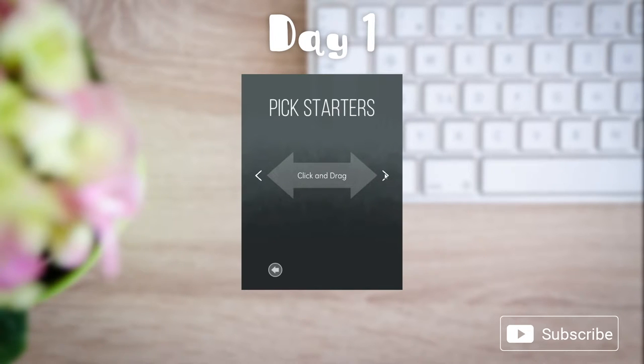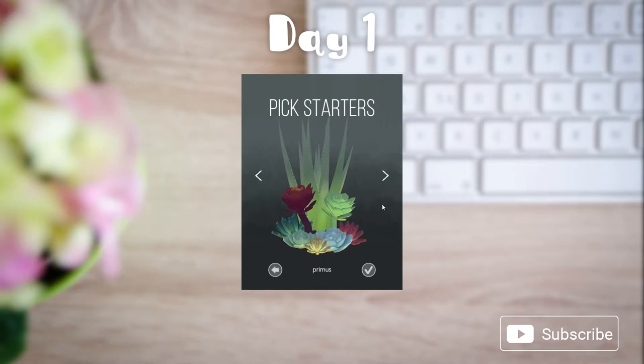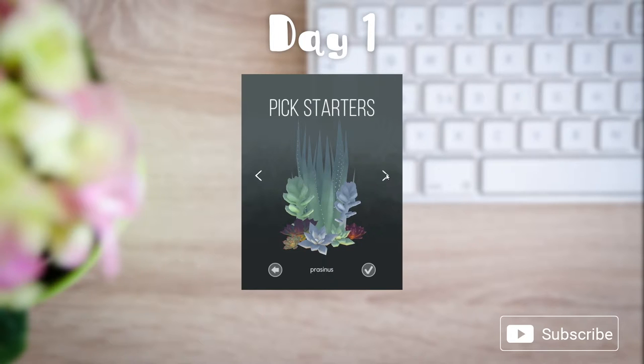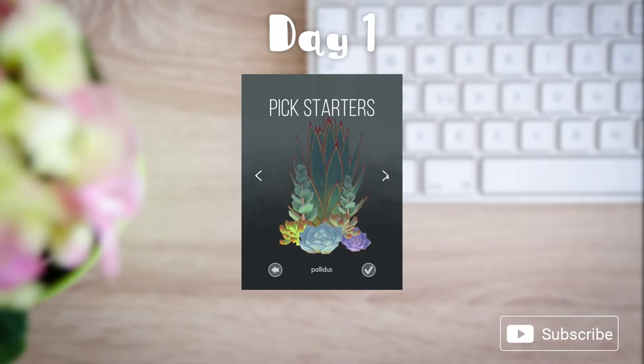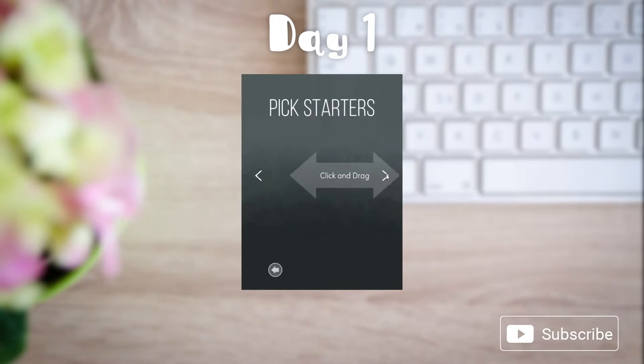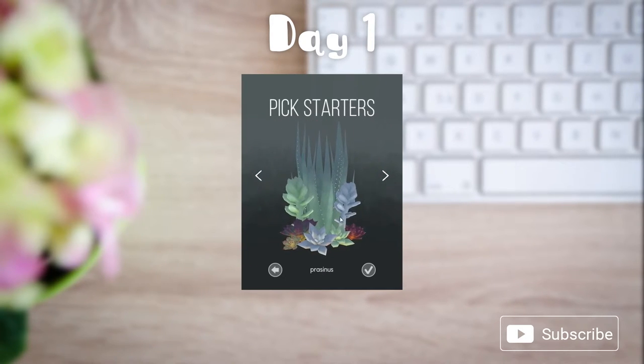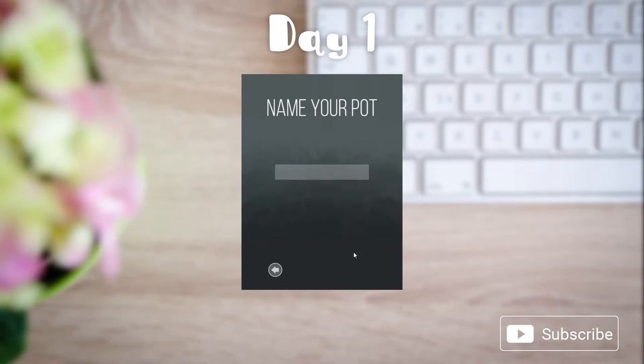So then we're gonna choose our starter plants. Primus, or Primus if you like the band. Pracinus. Pallidus. Okay. I really like this one. I'm gonna name it Kitty.